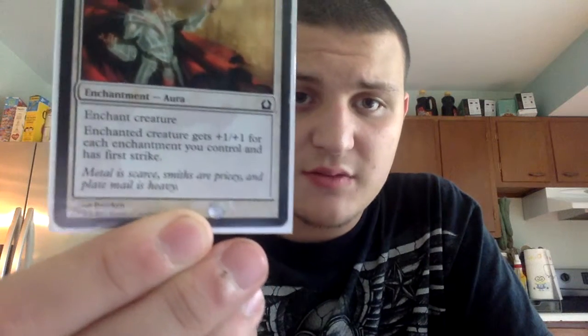Our enchantments in the deck: we have one Ethereal Armor — for one white, the enchanted creature gets +1/+1 for each enchantment you control and has first strike.